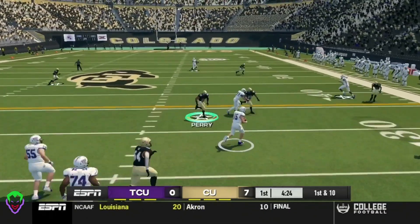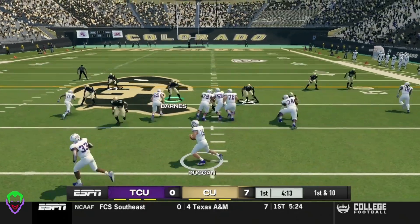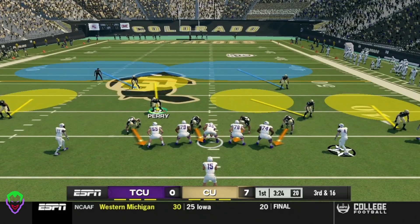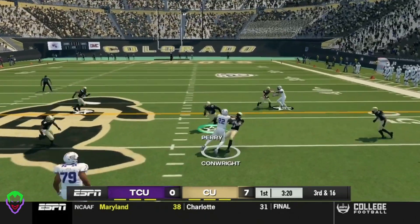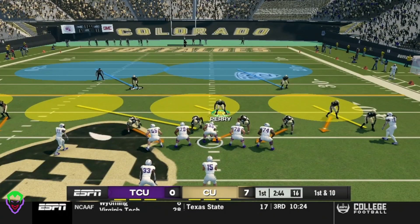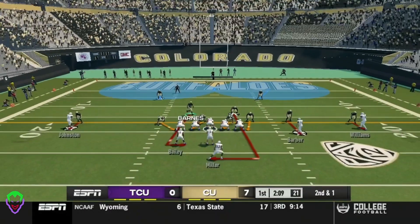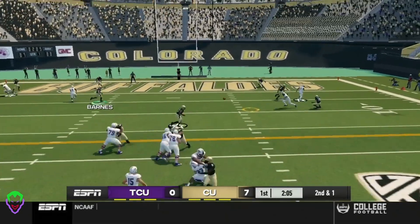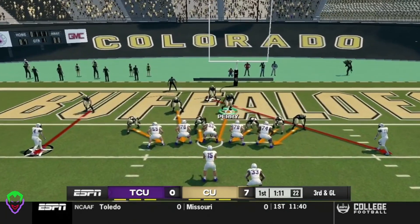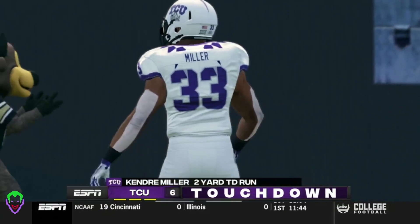TCU trying to answer here on this drive. Quarterback takes off himself — 16-yard rush for Max Dugan. Dugan drops back and gets hit in the backfield, negative four-yard rush. Third and 16, Buffalo could use a big stop here. He finds one in the middle, shakes off a tackler, but doesn't get to the line — fourth and two. TCU went for a fake and got up the field. Up the middle, untouched — 18-yard rush. Miller in motion, Dugan drops back, still no pressure, gets down around the 6-yard line. First and goal for the Horned Frogs. Third and goal — Buffalo sending pressure right up the middle. Touchdown. Makes it a 7-7 ball game.